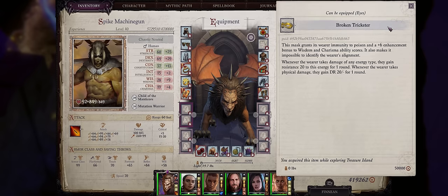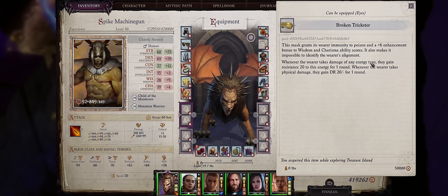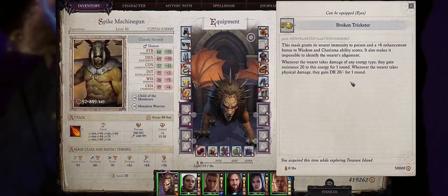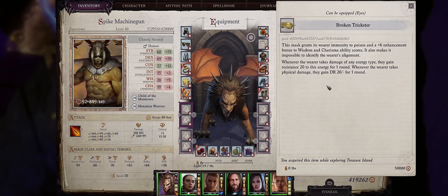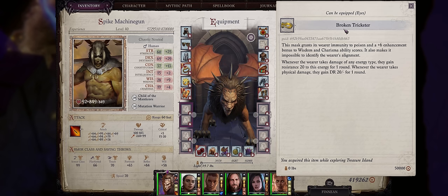The Broken Trickster Glasses are amazing too. First they provide your character with a nice plus 6 enhancement bonus to both wisdom and charisma — perfect for casters. But the second property makes it one of the ultimate tanking items in the game: whenever you take any damage, no matter the source, your character will gain 20 damage reduction against that damage, including physical, energy, even rare types like Holy and Unholy. Being able to shave 20 points of damage from whatever source is extremely powerful especially for Unfair, because damage taken there is only doubled after it's been diminished by damage reduction. You can get the Broken Trickster Glasses from the first Treasure of the Midnight Isles boss at the last island during the first set of islands.